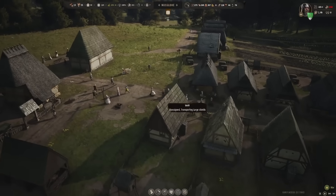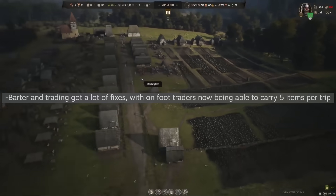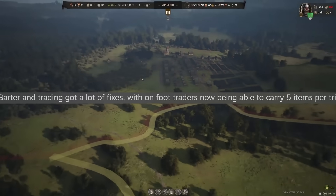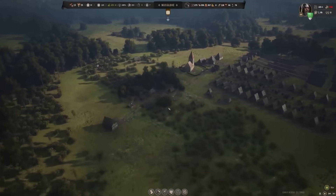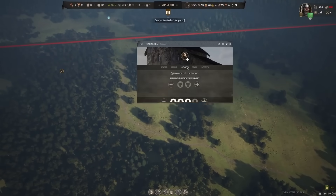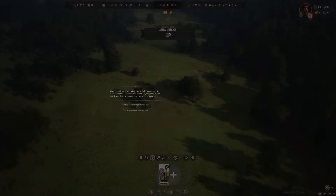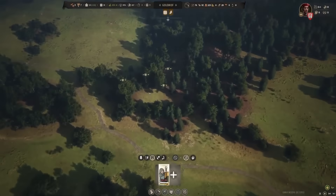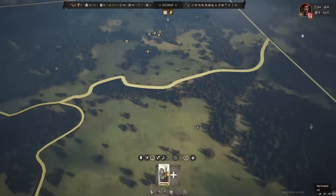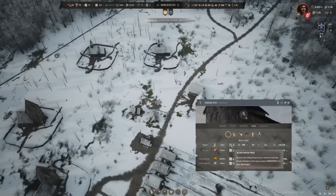Speaking of money, let's talk about trading. Barter and trading has gotten a lot of fixes. Foot traders used to carry just one item but now they carry up to five per trip. Hiring horses will let traders carry up to 50 items to the trade points on the map, which is going to make trading so much better. It's a nice buff that actually makes sense within this world.